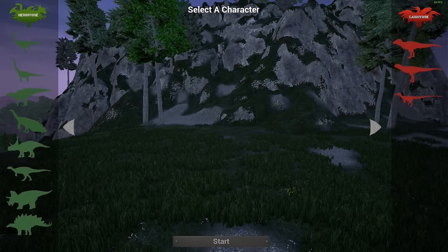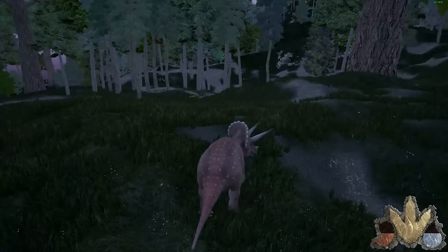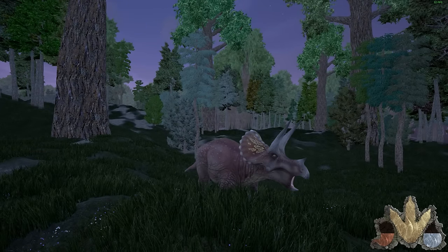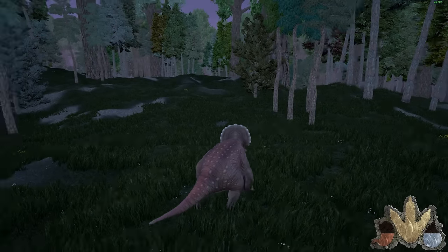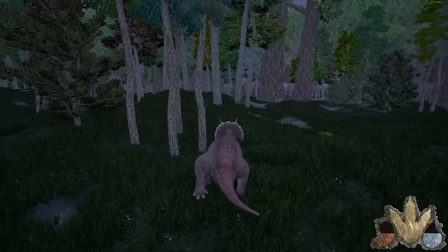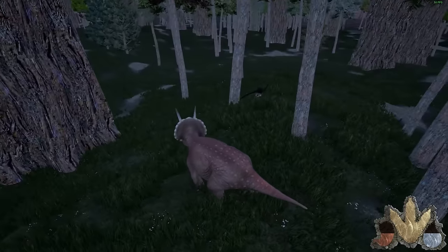Welcome back ladies and gentlemen. I switched servers because my eyes were bugging out and I couldn't find someone to kill me. So Mr. Triceratops is going to be the one because we've done the carnivores and he's pretty badass. Look, a Gallimimus — hello friend. They did bring back the Oviraptor being able to clinch onto things, so be careful with that as a herbivore.